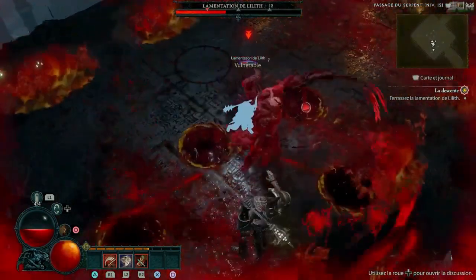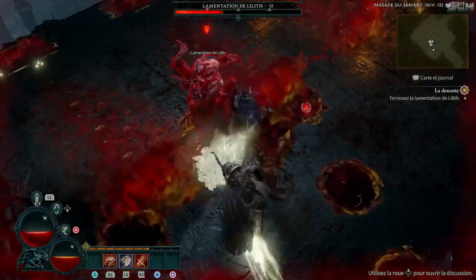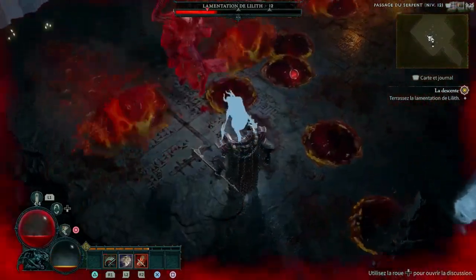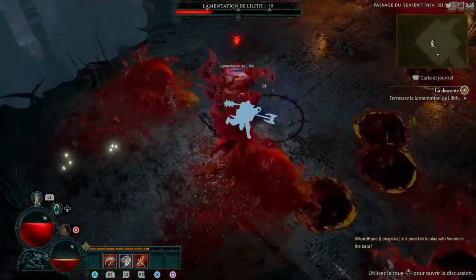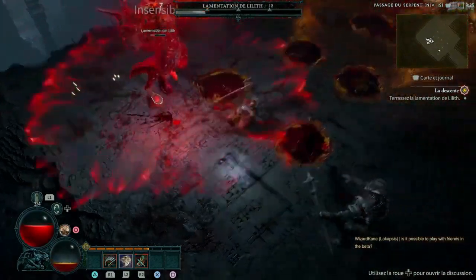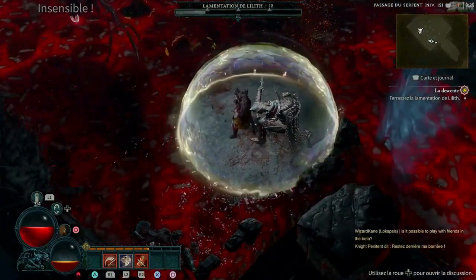While Diablo 4 won't have a traditional gear crafting system like other RPGs, it will feature some form of crafting utilizing NPC artisans found throughout each region's capital city. Weapons and armor can be crafted and upgraded at the blacksmith like in Diablo 3. The jeweler is available for crafting amulets and rings once players reach level 20, and the occultist can enhance equipment further using enchantments. Additionally, Diablo 4 introduces the alchemist who can upgrade players' health potion total and craft useful elixirs as well.